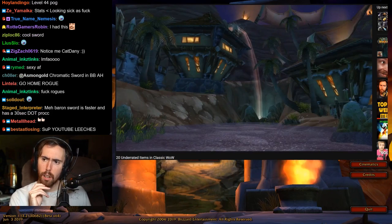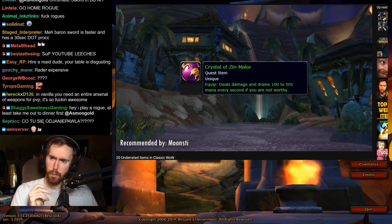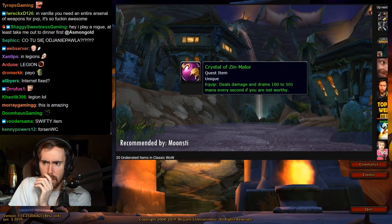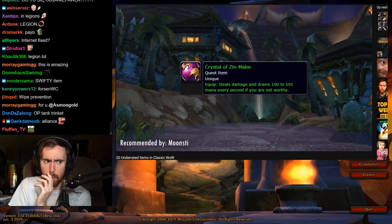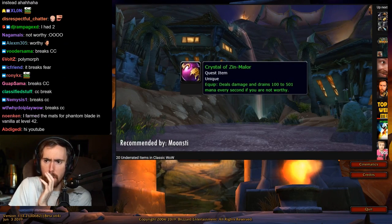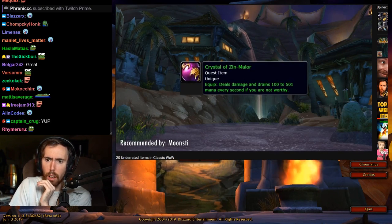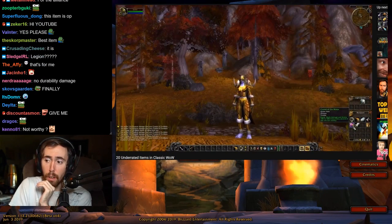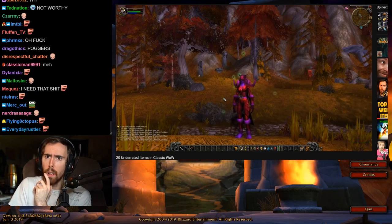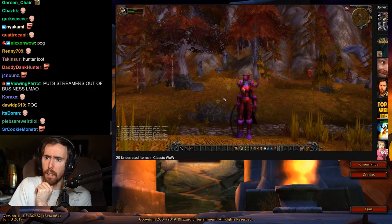Time to talk about something a little different — the Crystal of Zynmalor, recommended by Moonsti. This item is part of an Alliance quest, and if you never hand in that quest, you can keep the item as long as you'd like. It deals damage and drains 100 to 501 mana every second, and equipping it will eventually kill you. But here's the thing — if you die by this item rather than by a raid boss during a wipe, you get no durability loss, which means no repair bill. In the end, that saves you a lot of money during raids.